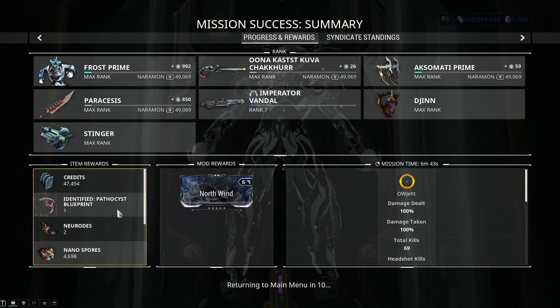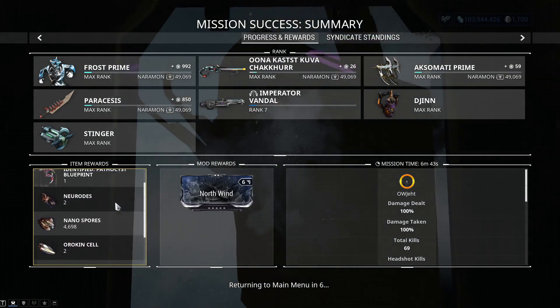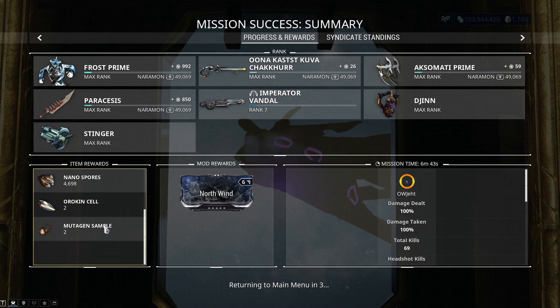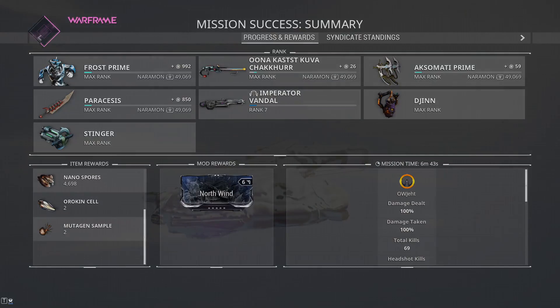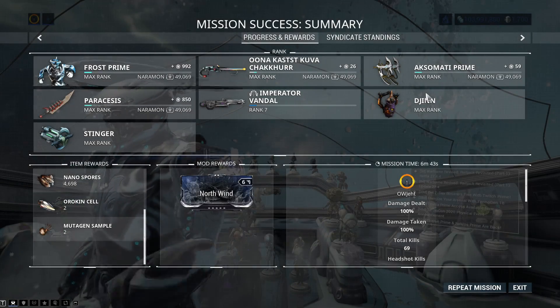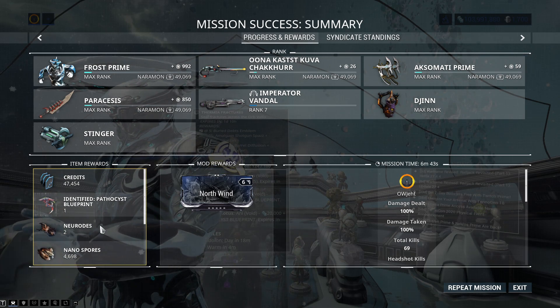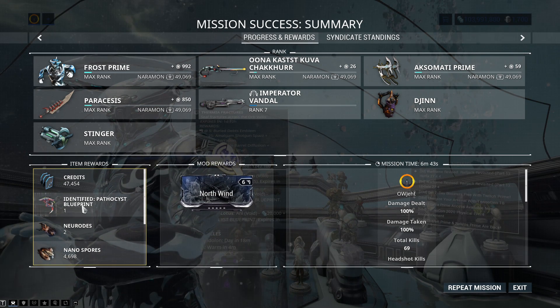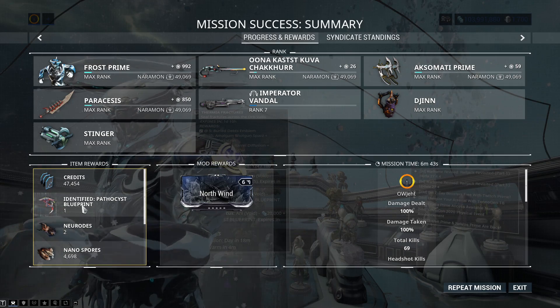He does of course drop the Pathocyst blueprint — not a bad little weapon. I was hoping for a lot more mutagen samples, which is one of the only reasons I went there. I need mutagen samples really badly. The rest of the drops? Not so much. But it's the way of getting the weapon, which is probably why that mission is still here — which is weird.